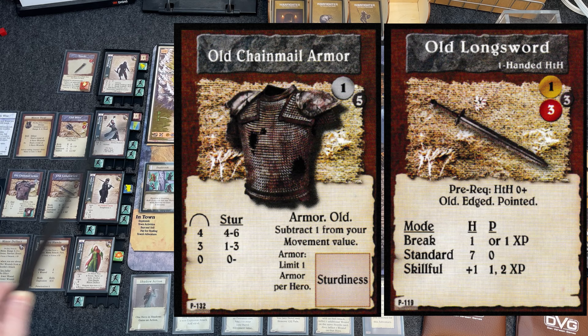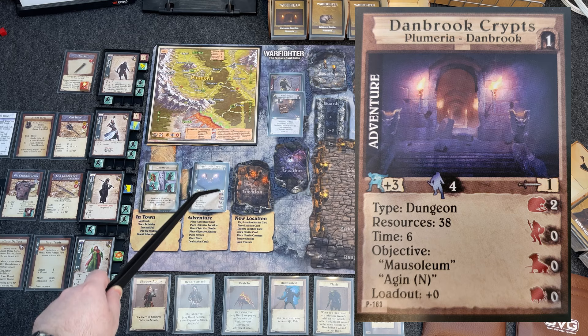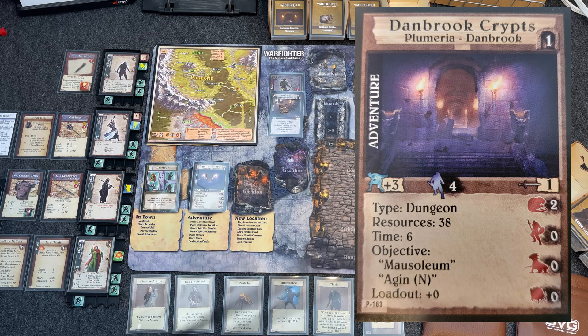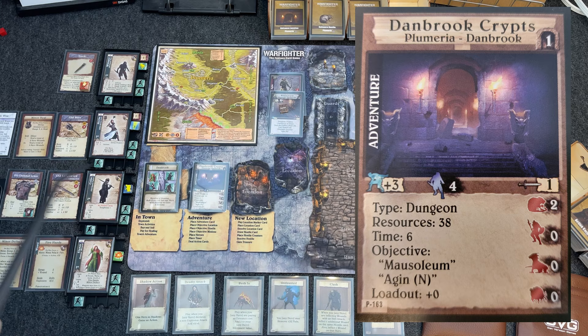Colin the fighter has a Toughness of one, which lets him avoid taking a wound. I had to buy everything for him: an old longsword and old chainmail armor. Eleanor my human wizard has fire hands and minor deflect — two spells given to her on her card. For the Danbrook Crypts adventure I had 38 resource points after spending on the four heroes and equipment. I went over by a couple points but it's my game so I'm going ahead.